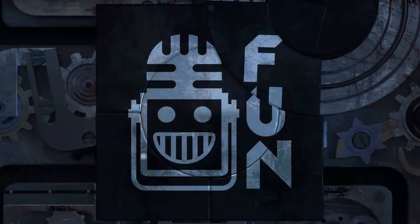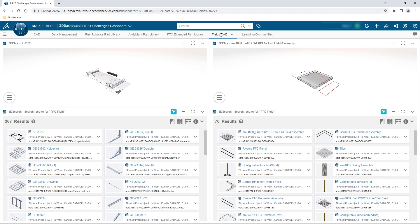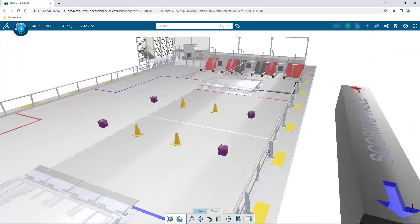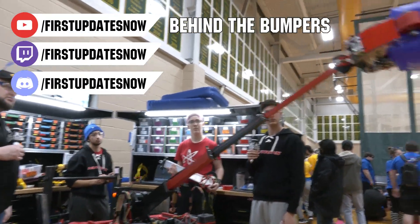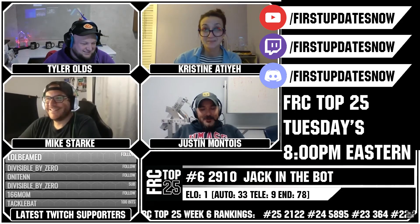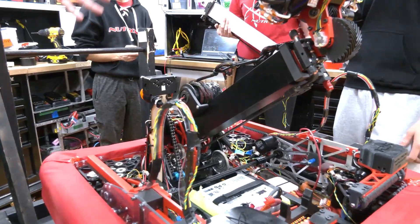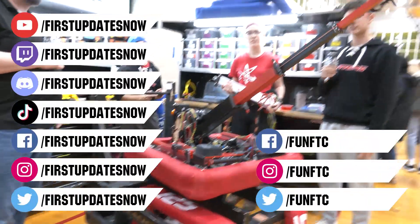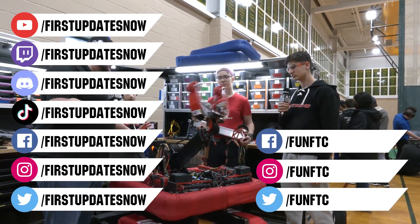This video on First Updates Now is made possible by viewers like you and also the following sponsors. If your team is using SolidWorks, make sure you log into the 3DEXPERIENCE platform to gain access to tutorials, collaborate with other users, and download the Charge Up field and kit of parts. Go to solidworks.com/first and click on Log into 3DEXPERIENCE platform to gain access. The Charge Up competition season is here. We have a ton of live Twitch and YouTube content coming to you. All of our uploads and archives, including shows, Behind the Bumpers, analysis, and more are available at youtube.com/firstupdatesnow. Check out all of our live shows on Mondays and Tuesdays at twitch.tv/firstupdatesnow. Don't forget to like, subscribe, and ring the bell. Join our Discord at discord.gg/firstupdatesnow. And check out Fun FTC and firstupdatesnow on Facebook, Instagram, TikTok, and Twitter.